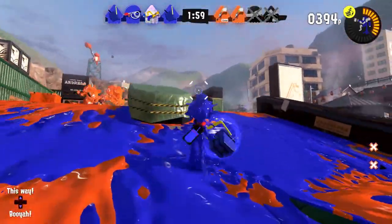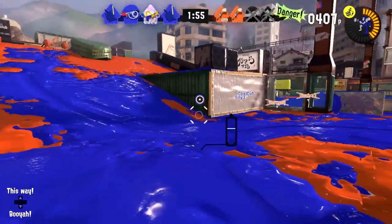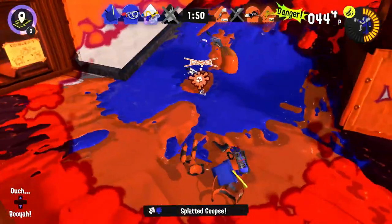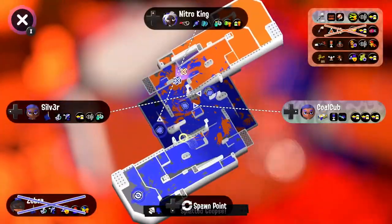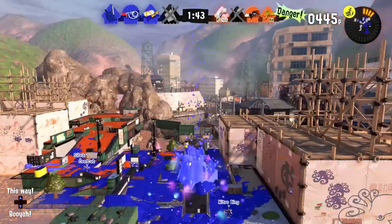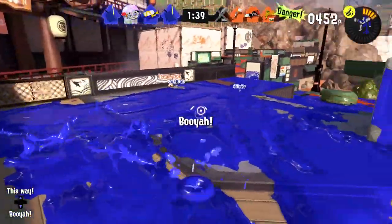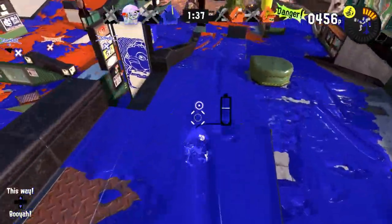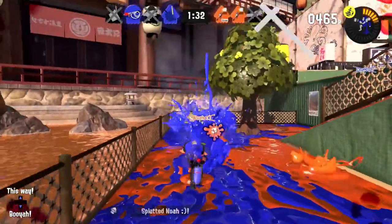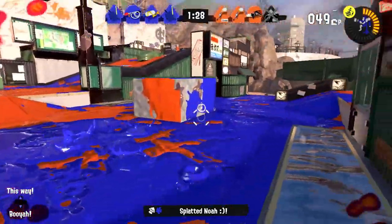If we keep our distance from this person with the brush, we might be able to do a little something. They have two Inkbrush players — that's the problem. But we're still able to splat them. We need to clean up a lot of our own home turf. Looks like our teammate's actually getting to it, so that's fantastic. I'm going to give them a booyah to let them know I approve. They're trying to hit us back quite a lot, but I can splash — or slosh — them.